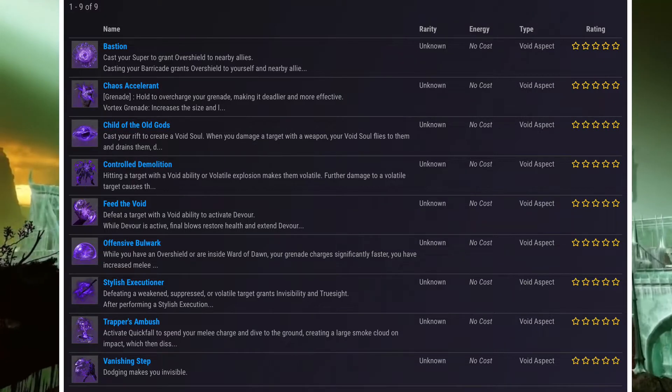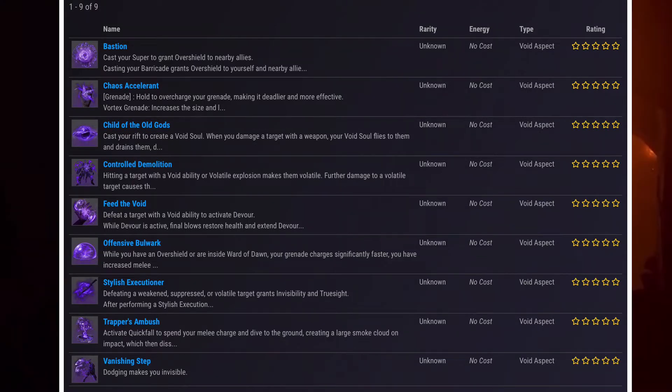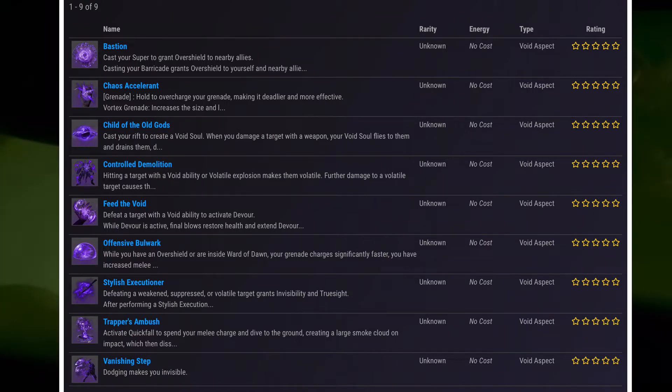And then Child of the Old Gods: cast your rift to create a Void Soul. When you damage a target with a weapon, your Void Soul flies to them — like a Void Arc Soul, which is cool.